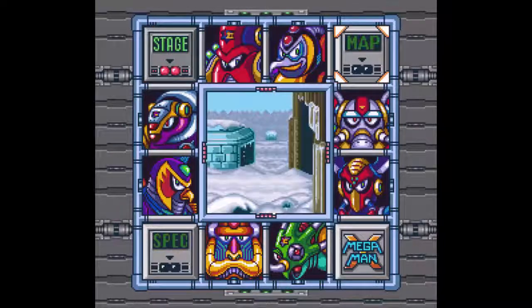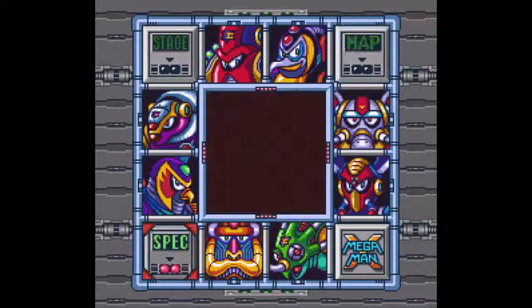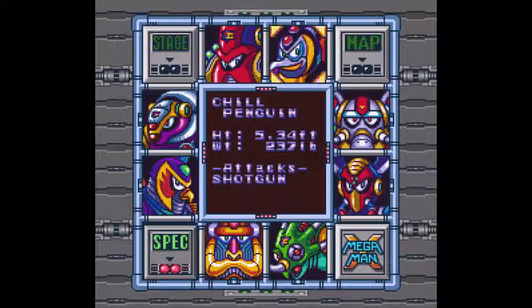This is where the other two come into play. You go into map, and you can see where they are on the map of the city — or world, or country. I mean, really at best it's like a city, considering how big it is. But the spec option right here will show us all the info about them.